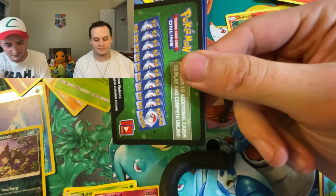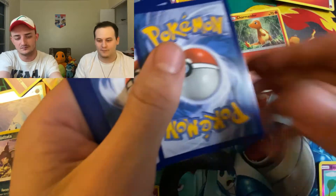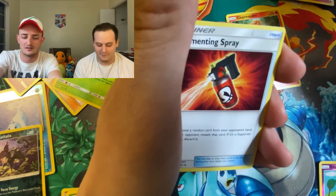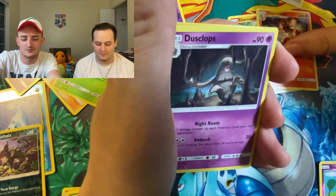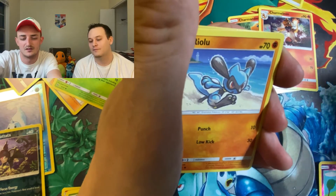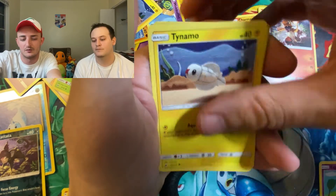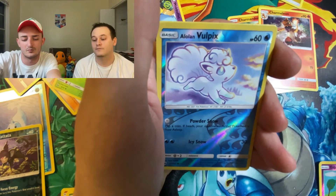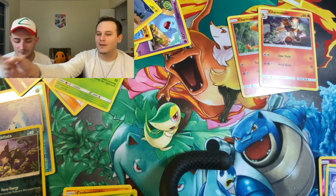Next Burning Shadows pack. I'm having zero luck with these — Dougie's going to have all the luck with them, as always. Leaf Energy, Tormenting Spray, Charmeleon for the Charmander Squad, Dusclops, Riolu, Cutiefly, Tynamo, Duskull, Inkay, Alolan Vulpix, Reverse, and Toxicroak. Non-Holographic Rare.